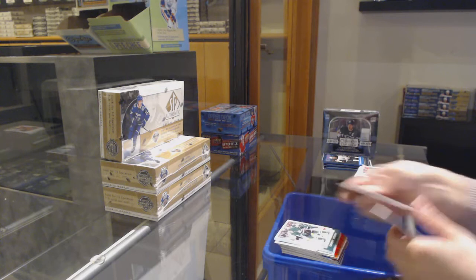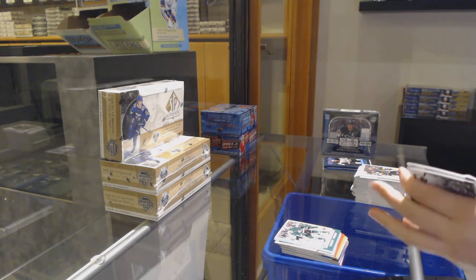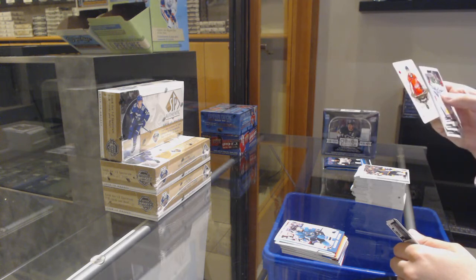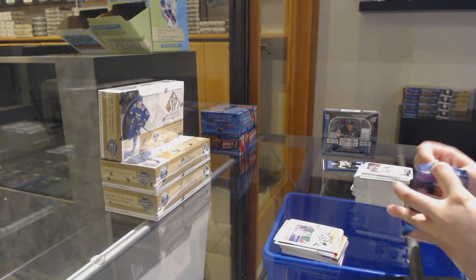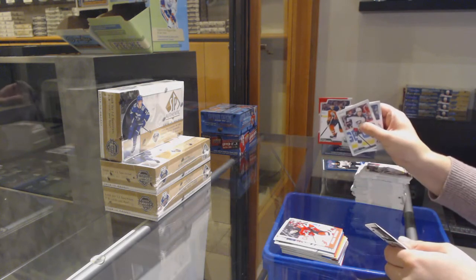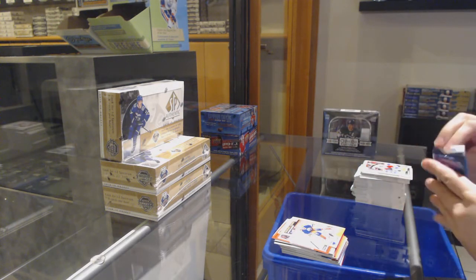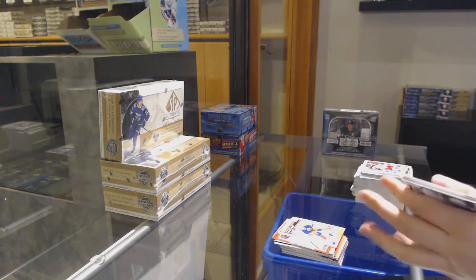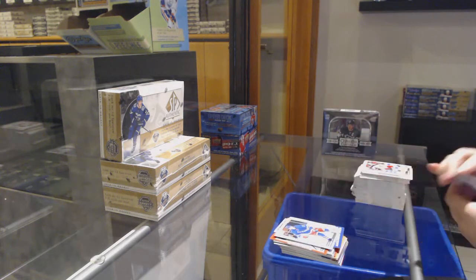Blue of Brendan Lemieux, Retro of Corey Perry. Radan Simic Retro, Playing Card of number 9 John Carlson, League Leaders of Anton Kudeman. Miles Wood Retro, Oscar Klefbom Red Border. Grant Fuhr Marquee Legends. Brayden Point Mini, Alexander Steen Retro, Capocaco Blue. There we go, sir.